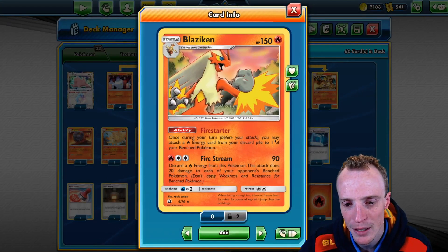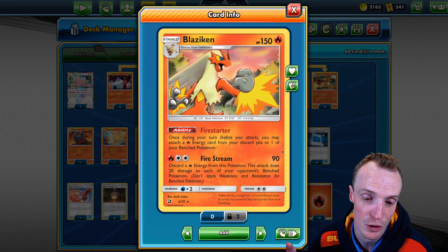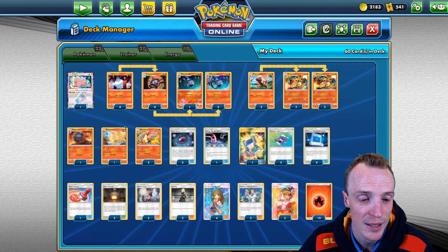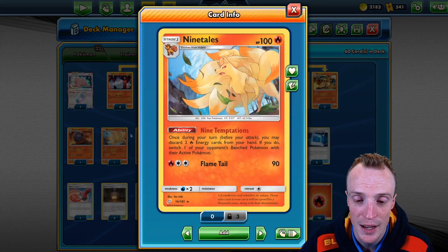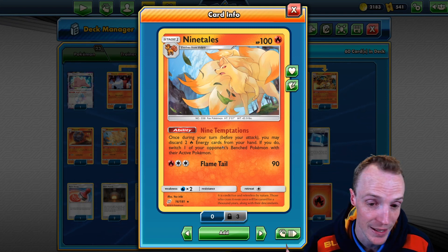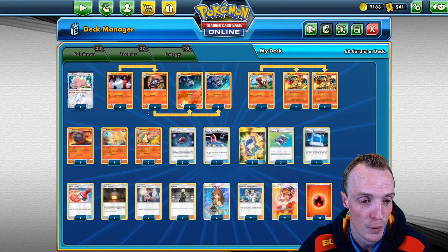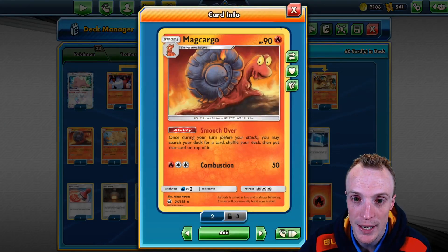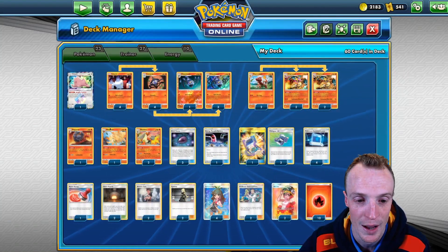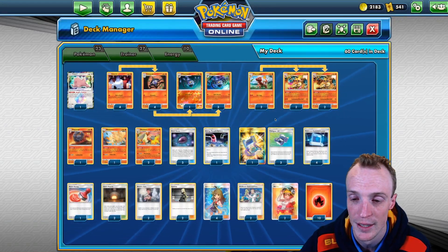We also like Blaziken because it has the Fire Starter ability, which lets us swing a fire energy from the discard back onto one of our Pokemon. We've also got Ninetales for gusting — we don't run any Custom Catchers or anything like that because we need maximum Pokemon, so Ninetales helps us with gusting. Marowak is here to get us perfect draws if we're lucky enough to get into those two, though we're not going after it hard. We also have Ditto, which we can manually evolve into these guys.